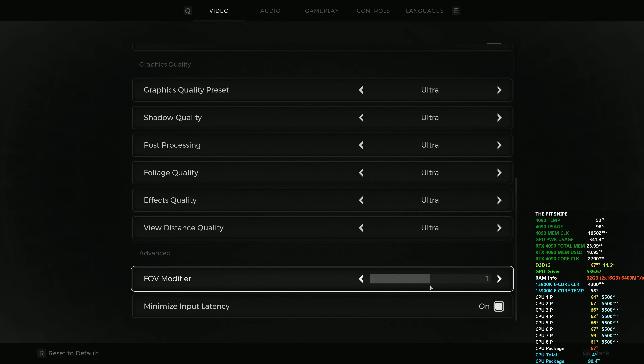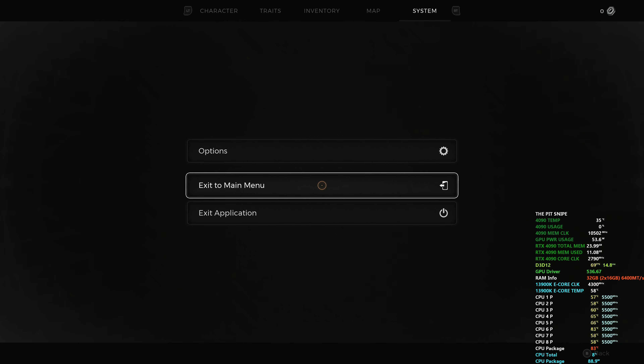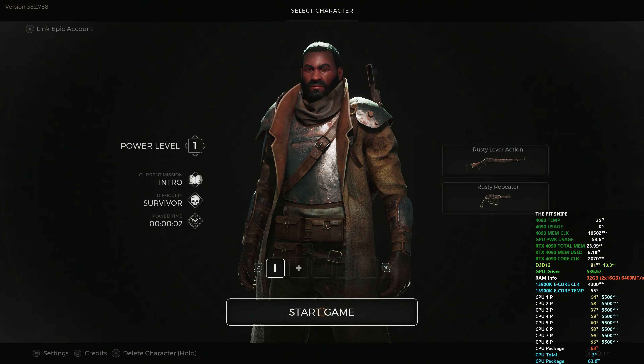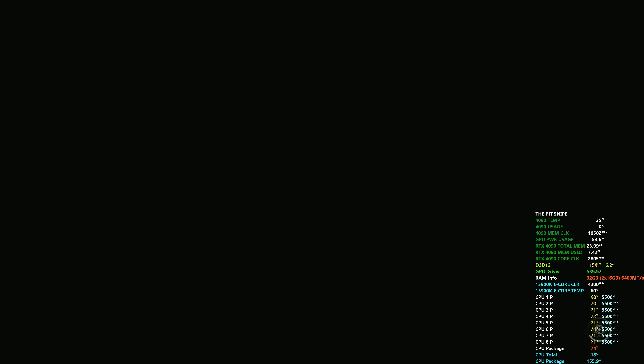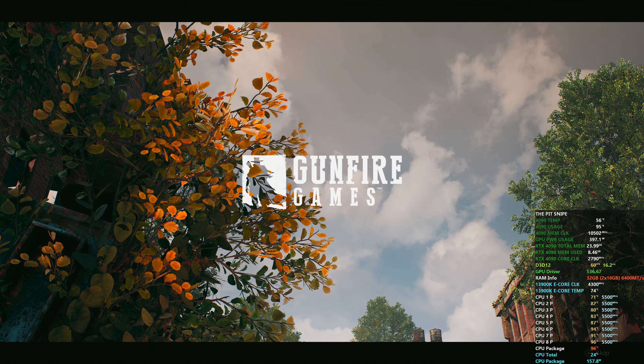Alright, let's back out. We're gonna exit back to the main menu and actually start over. Select the character — start game, shouldn't be any save. Nice, starting over from the beginning, easy day.